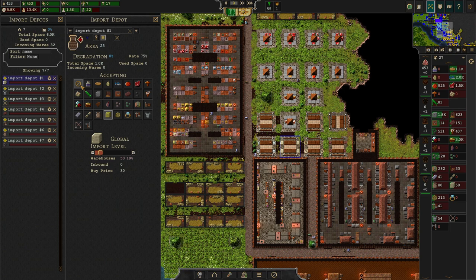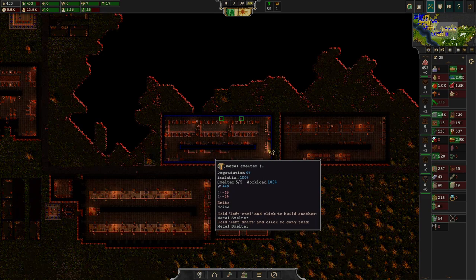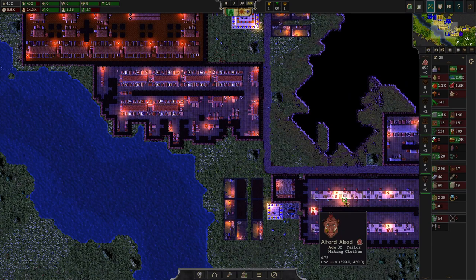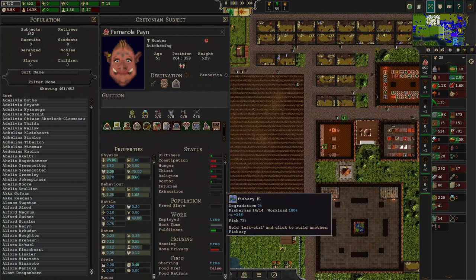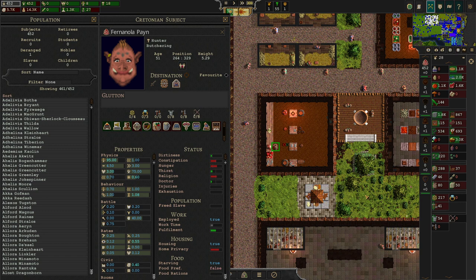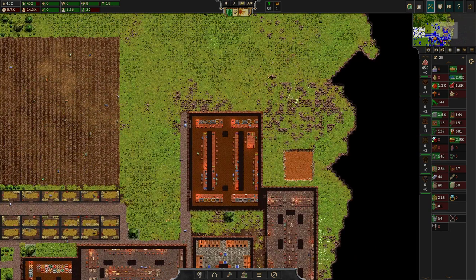We can stop the imports of cutstone altogether as well. That's the point where our city is actually truly self-sufficient. We've got now what we need to proceed forward. The only things we don't provide for ourselves are some necessary raw materials and advanced goods we are still importing. Sometimes people are starving and you don't know why, but most of the time that's only happening if they're locked in somewhere.